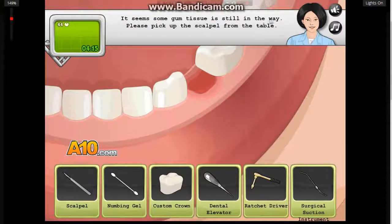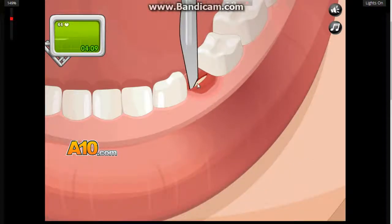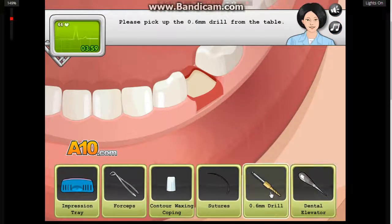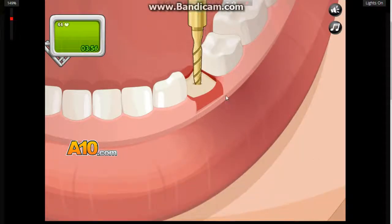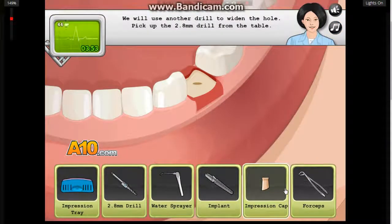It seems some gum tissue is still in the way. Please pick up the scalpel from the table. I got a cut in there. Ew, that's disgusting. What just happened? What was that? It just like unfolded. A drill? Which one? Now I know how they do this stuff. Now I get this drill. Just drill it into his lip - he's like, why?